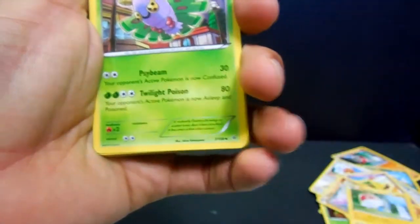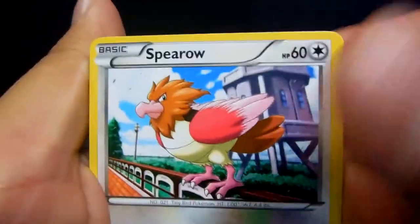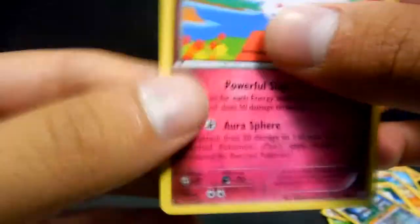This one starts off with a Dustox, Wide Lens, Togetic, Shelgon, Ash-Greninja, a Spearow, a Wingleull, Pinnacle, Pikachu, Unfezant, and Togekiss for the rare. Another Togekiss, but that's all right.